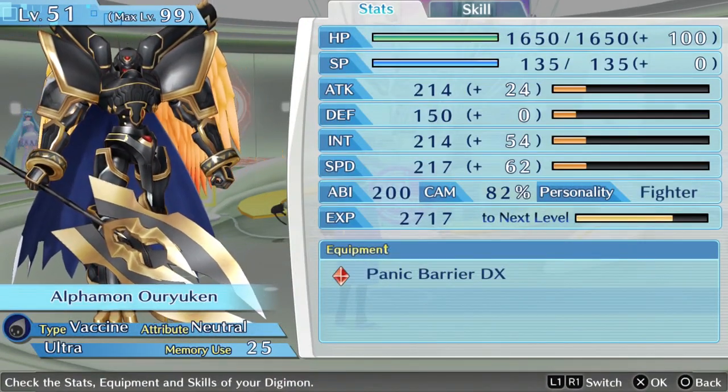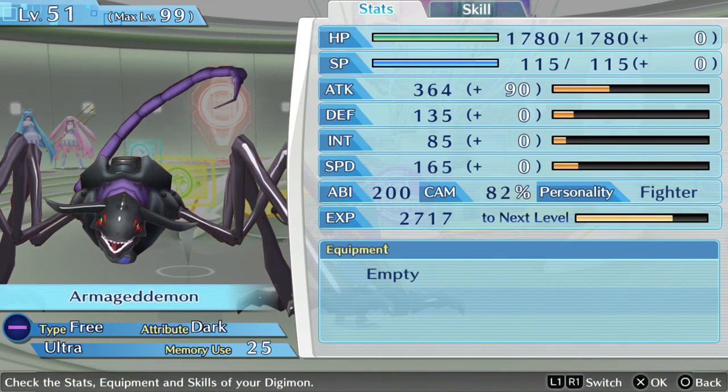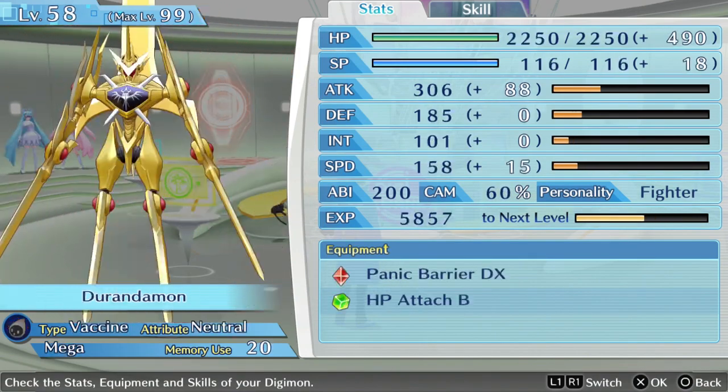I looked at Alphamon and I made a mistake. I did not realize his intelligence being how high it is, that he would not have very much space for attack gain at all. So while Durandamon, Begidramon, and Armagedamon all got a very nice boost, Alphamon got a little screwed over. But we'll fix it, we'll make it better.